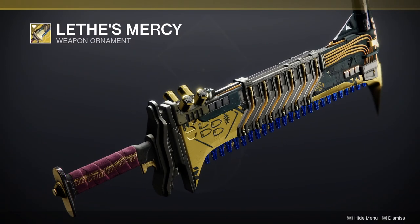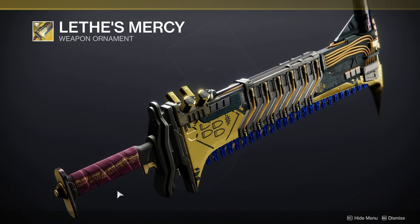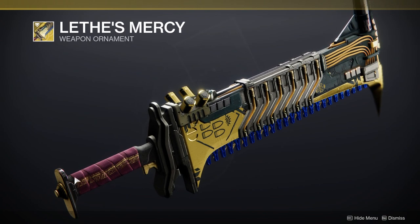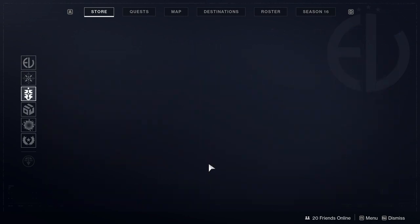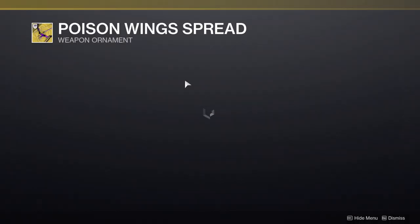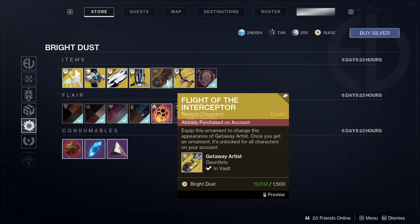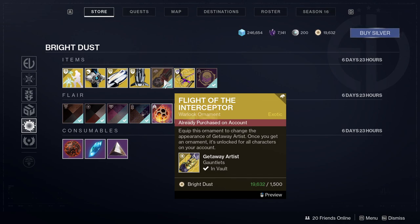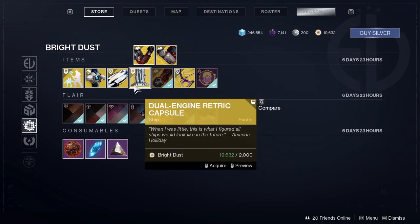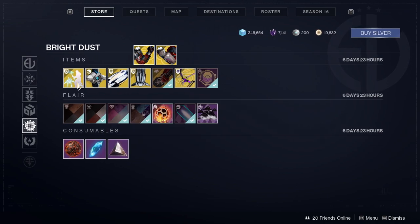You can also get the Lament's Mercy ornament from Season of the Hunt — that's the ornament for the Lament chainsaw sword. It looks really cool, though it's mainly a shader difference with some cloth changes. There's also the Lay Monarch's ornament — the only ornament it got — plus Warlock arms called Flight of the Interceptor, a ship called the Dual Engine Rhetoric Capsule, a vehicle, and a ghost shell. Not a lot happening this week.